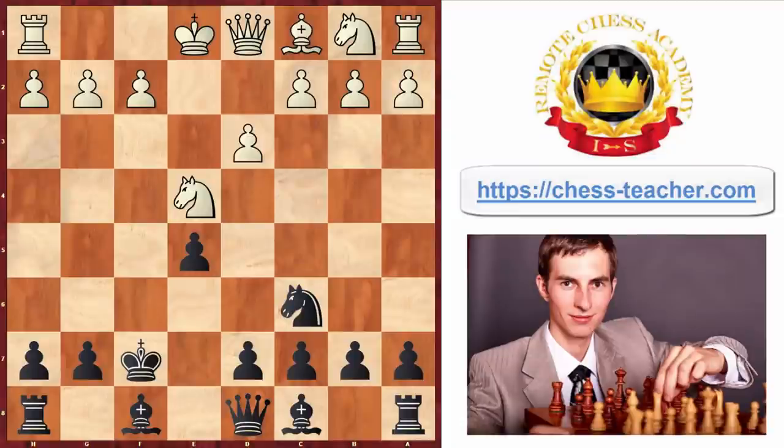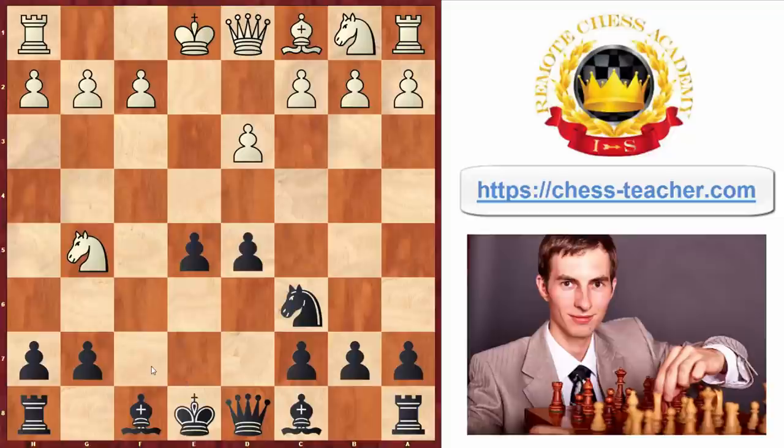Coming back to the actual game, white played pawn to d3, black responded pawn to d5, then the knight jumped to g5, and black played king e8. It would actually be better for black to hide the king in the corner — there's no danger there, and the king would be safer than standing in the center. But king e8 is more or less okay.